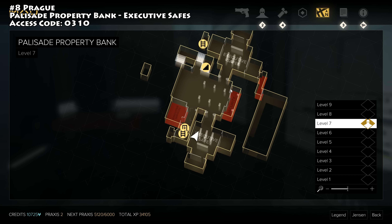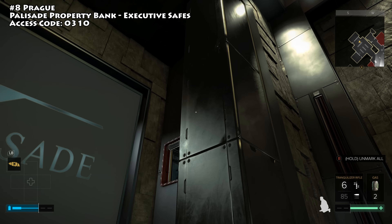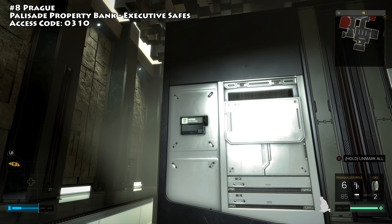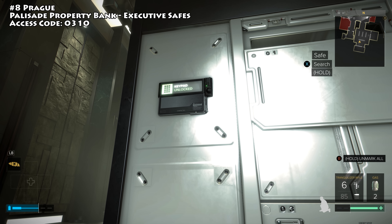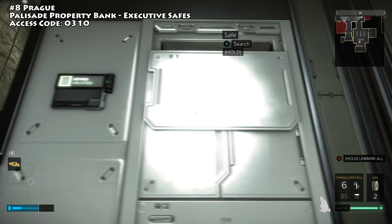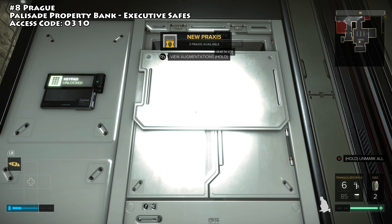The next Praxis kit is in Prague, locked in an executive safe inside the Palisade Property Bank. Make your way down to level seven — one level down from the main level — and head to the executive safes area. There are cameras, guards, vents, and various ways to navigate. Once inside, come all the way to the back of the room and access the keypad. It's a level 5 keypad, but it opens the safe and gives you a Praxis kit.